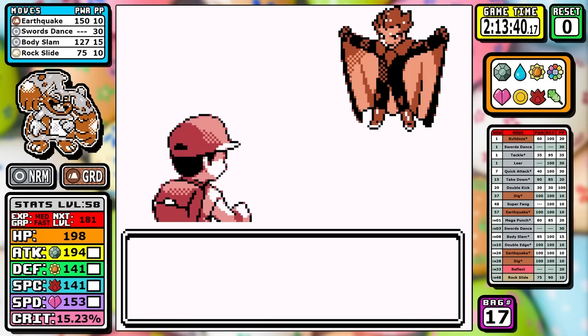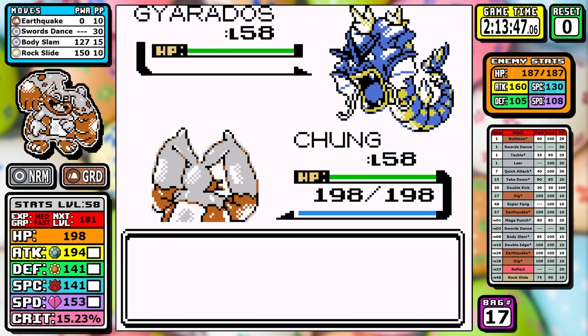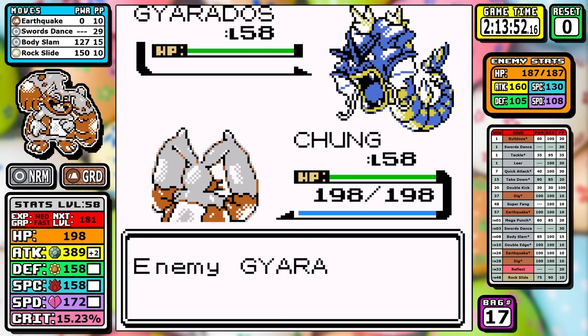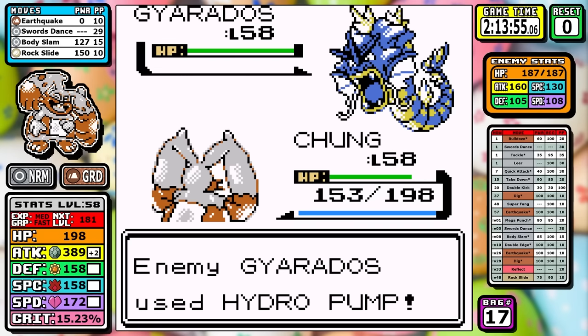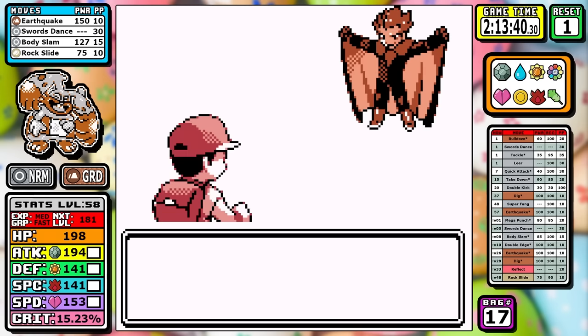Since Rock Slide doesn't get STAB, you can't just straight up one-shot the Gyarados. You either need two Body Slams, two Rock Slides, or a Swords Dance into a Body Slam. I set up the Swords Dance — and then our luck runs out. We get hit with a critical hit Hydro Pump. That's our first reset of the run.